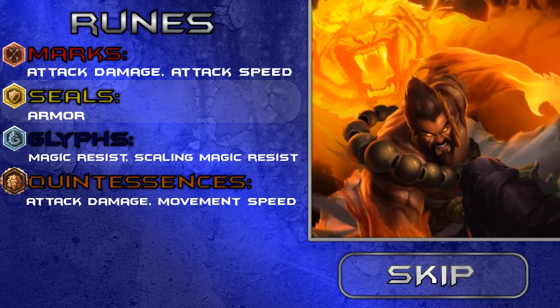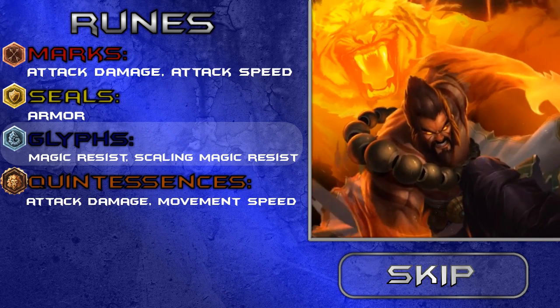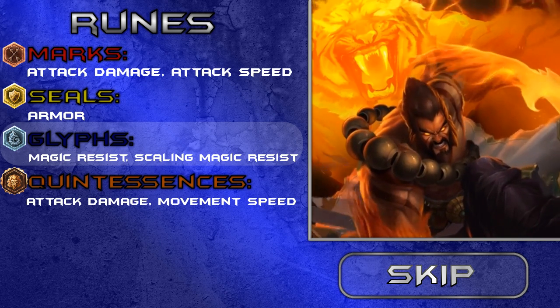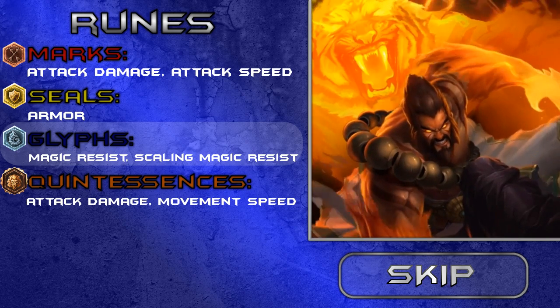For glyphs, I'm going magic resist or scaling magic resist, or a mix of both. Unless you're going against a very AD-heavy team, in which case you could potentially switch them out for more armor or some CDR or whatever.